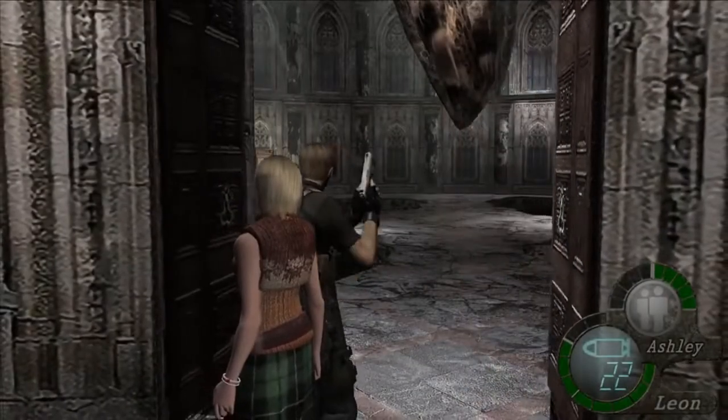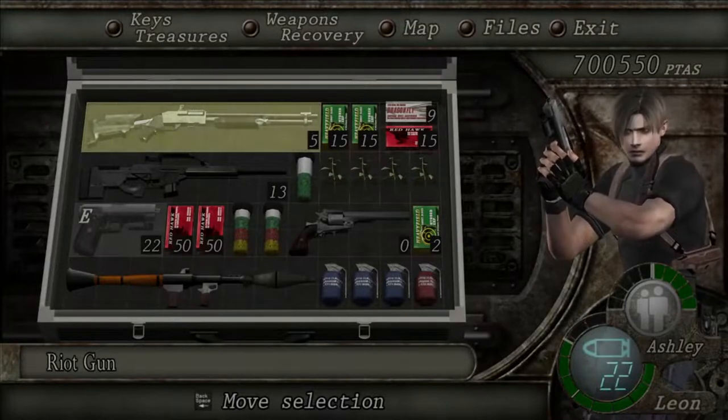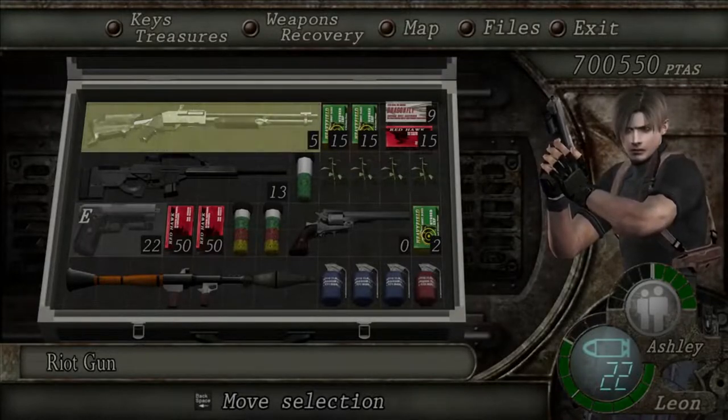For pure satisfaction, you can take down the bug hive before even starting the cutscene. It falls and drops a ton of loot.